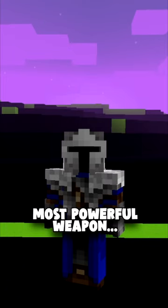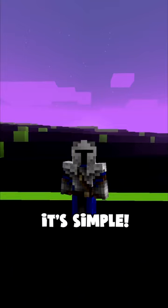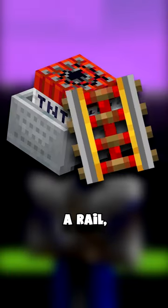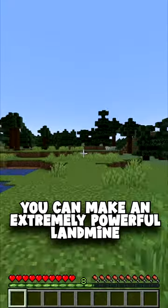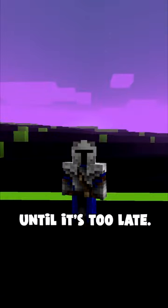Minecraft has the new most powerful weapon. No, it's not boring like end crystals, and no, it's not impossible like godswords — it's simple. The most powerful weapon in the game is made out of TNT minecarts, a rail, a skulk sensor, and a single piece of redstone. With these, you can make an extremely powerful landmine that absolutely no one will notice until it's too late.